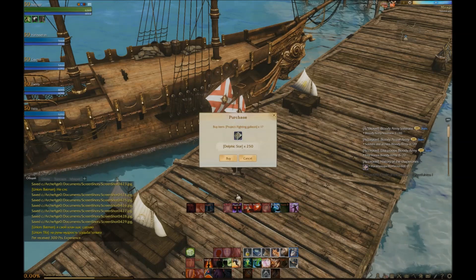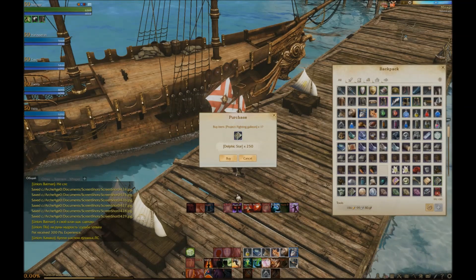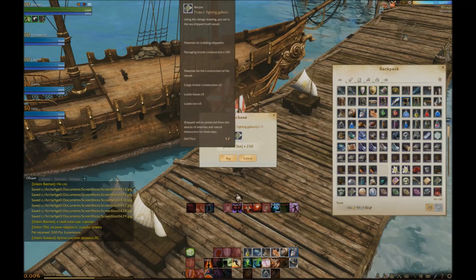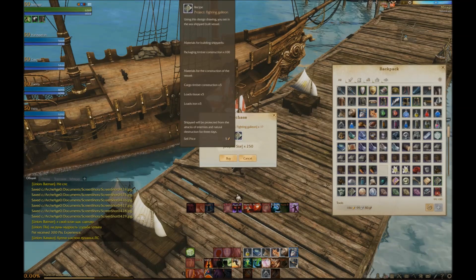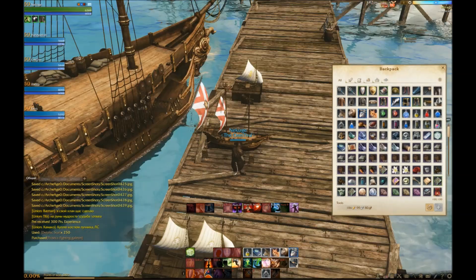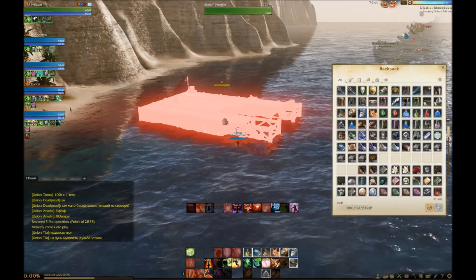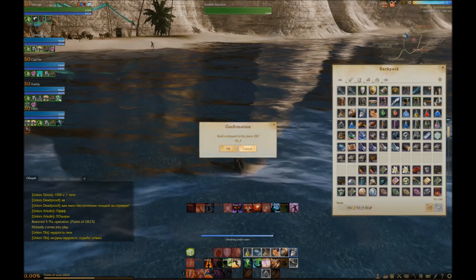This time I'm doing a video for the Galleon, which is a big warship and takes a lot of work to obtain. First thing you gotta do is buy the recipe on Mirage Island, which is where I am right here. You gotta spend a whole lot of Delphic Stars to get it. Delphic Stars are obtained by doing trade packages and running them to dangerous areas with a chance to lose it and all that.